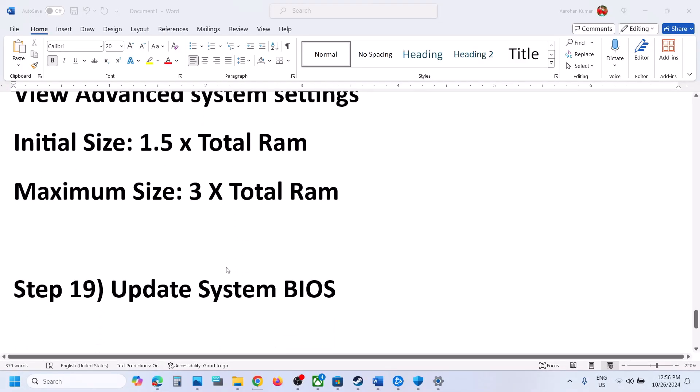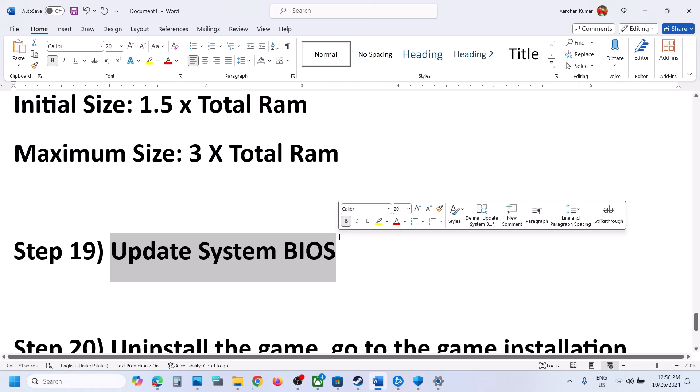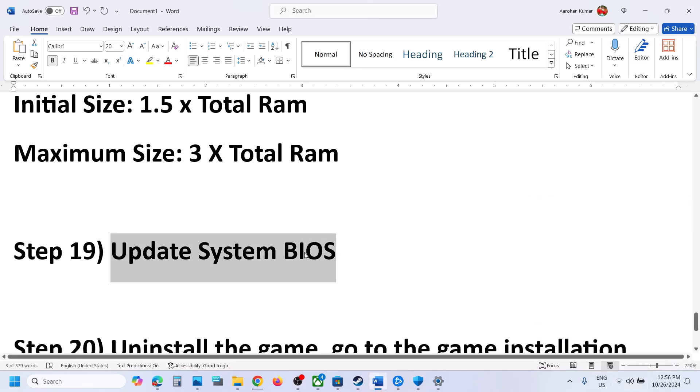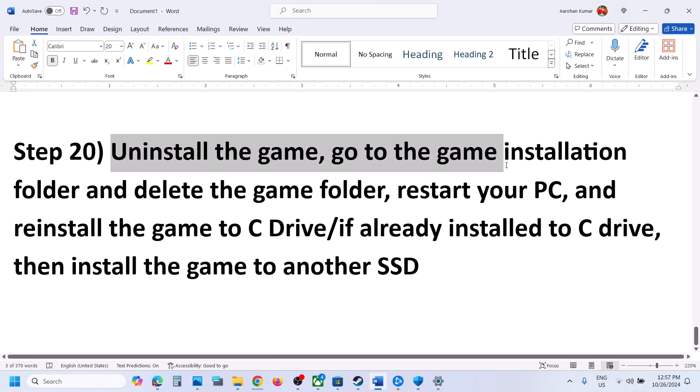The next step is to update the system BIOS. Go to your system manufacturer's website, select your model number, and find the latest BIOS update. For laptops, make sure the battery is charged above 10% and the AC adapter is connected before updating. After the BIOS update, log in to the computer and launch the game.